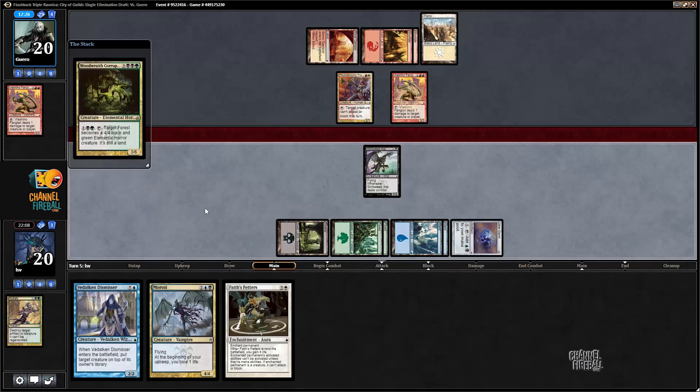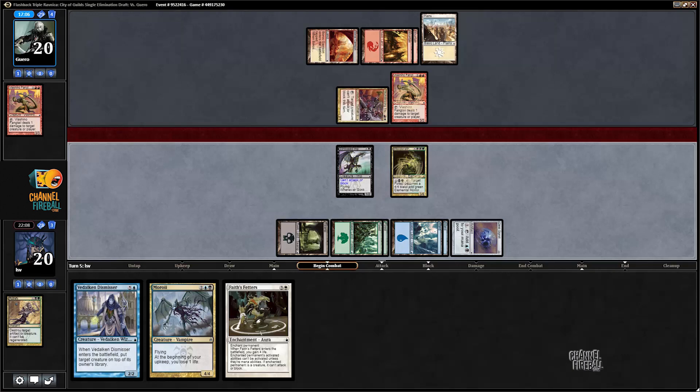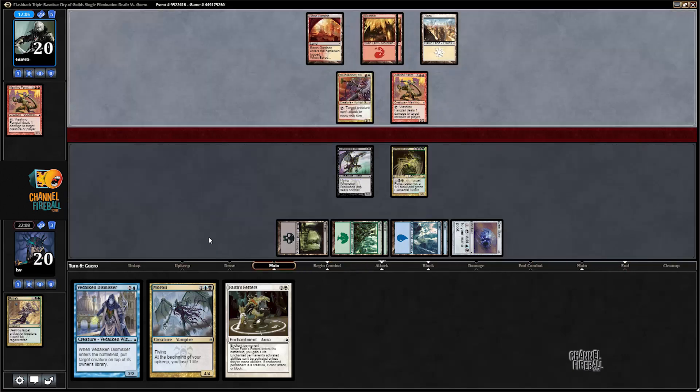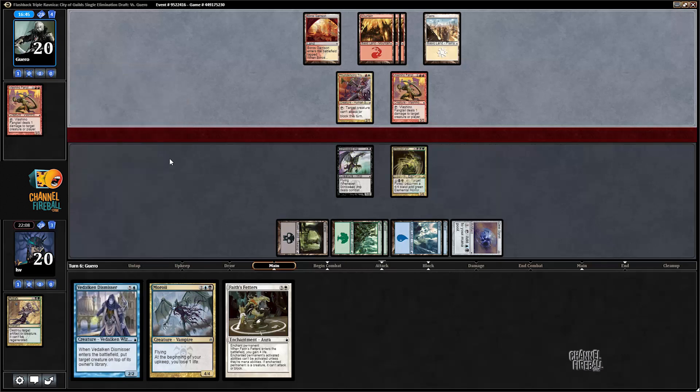Oh, speaking of Faith's Fetters — let's play Woodwraith Corruptor and pass the turn. At some point, what's my best draw here? Celestial Sanctuary is pretty good because it also lets me activate Woodwraith Corruptor and make lands into forests. I can cast Faith's Fetters, or something like Compulsive Research. Any land lets me play Moroi and activate Woodwraith Corruptor. I kind of want to activate Corruptor before I cast Dismissor — Dismissor is much more effective when you're already attacking.